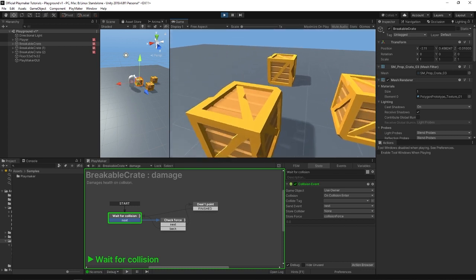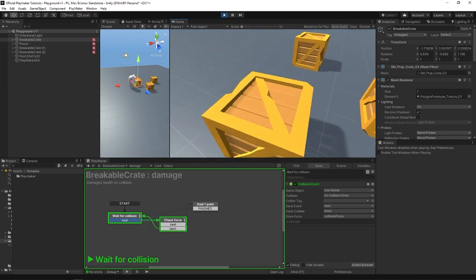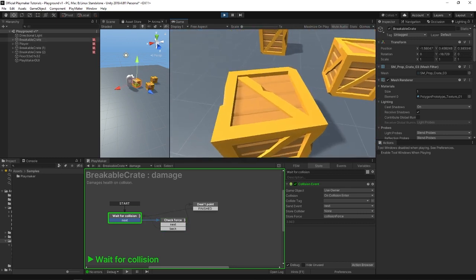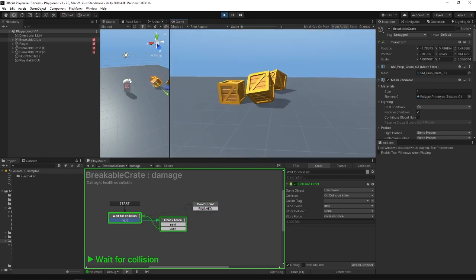Here's a crate. I can pick it up and drop it over and over again — nothing's happening to it, totally fine. But when I throw it at the floor or at another crate, it takes damage.